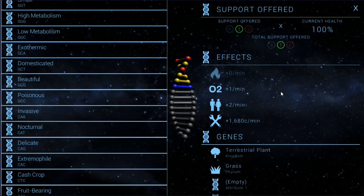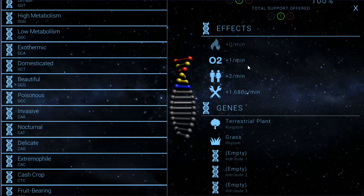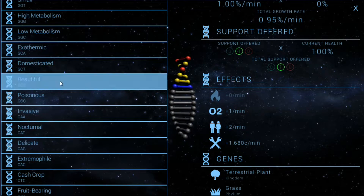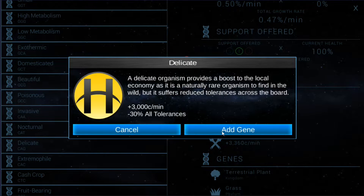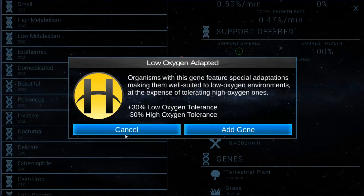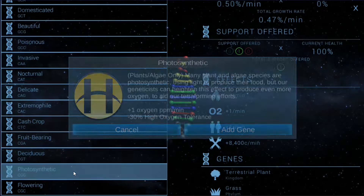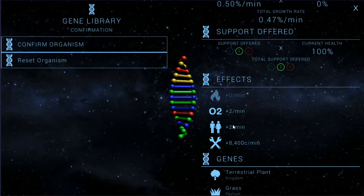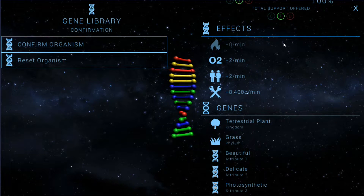It's probably just going to increase oxygen in general because it's grass — it's a plant. We can probably just offset that. Let's take the delicate option again. If I do the two oxygen, one facility is minus four oxygen, so if I got two plants I could offset that.